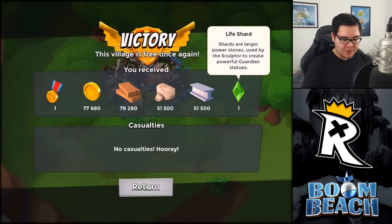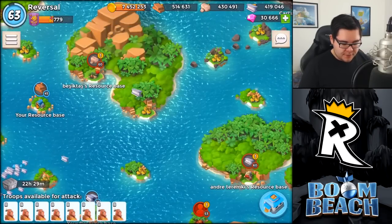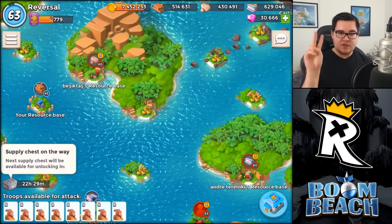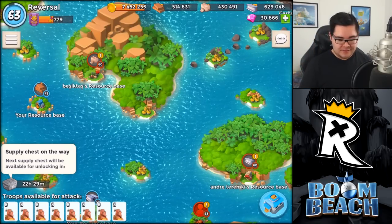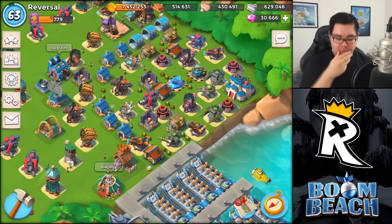We are taking home the life shard, which is pretty cool. Because of that, we once again have another supply chest available. Guys, what are you waiting for — get those supply chests! For this one I think I will be settling with iron, because iron is a bit harder to be getting. Right now it actually says supply chest is on the way, so it seems you are only able to get two supply chests. I don't know why they changed it up, but you are able to get supply chests two times per day or something like that.